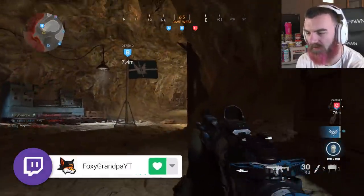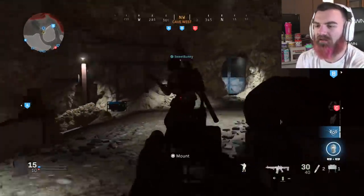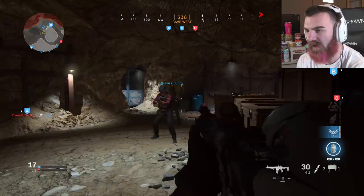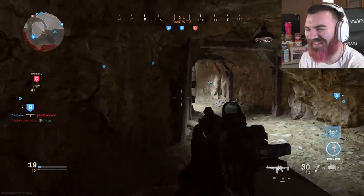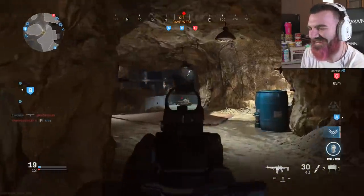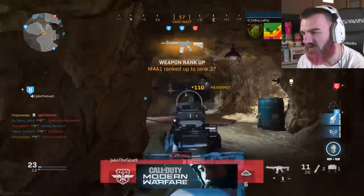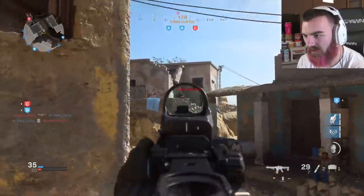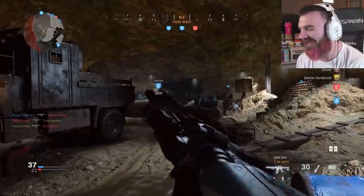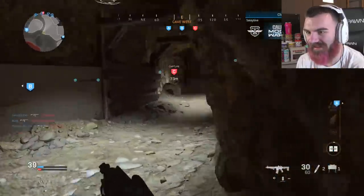There are certain things about this game that have been changed that are just weird. I'm using the M4 with a silencer this time and we'll see how we do. You still show up on the compass even with a suppressor — I still show up on the compass. I want to see if I can hit him with a flank. Nope, can't hit him. But we got him with a bloodthirsty! Yes! Woo, let's go! That's exactly how I feel about this game — oh shit, we got a bloodthirsty, let's go, time to celebrate!